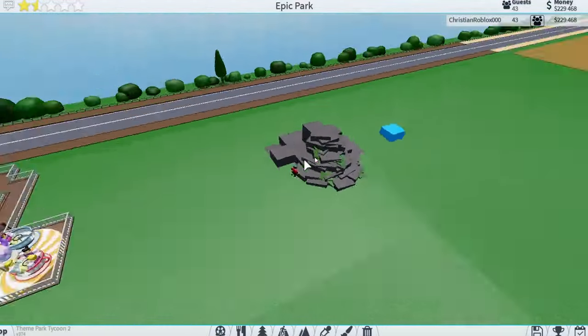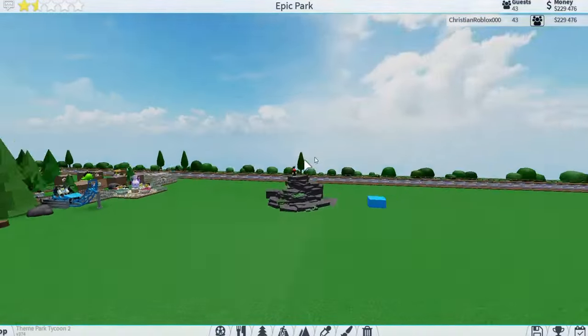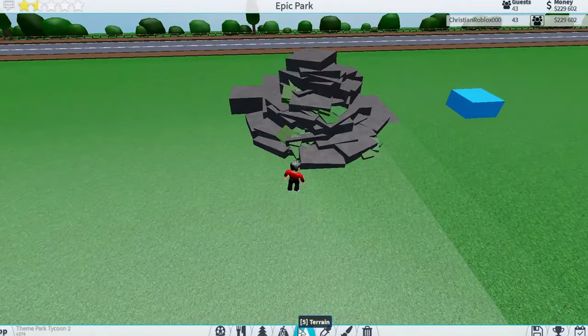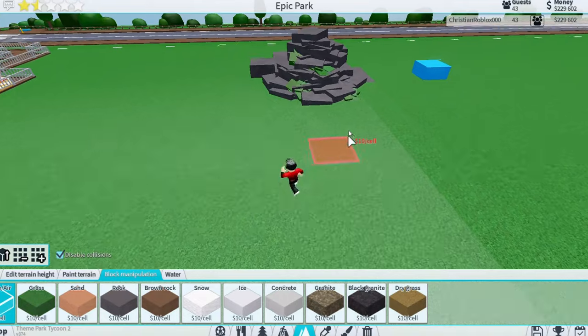Now just fill the rest of the mountain with these rocks and you'll have a really detailed Benji's Adventures mountain.